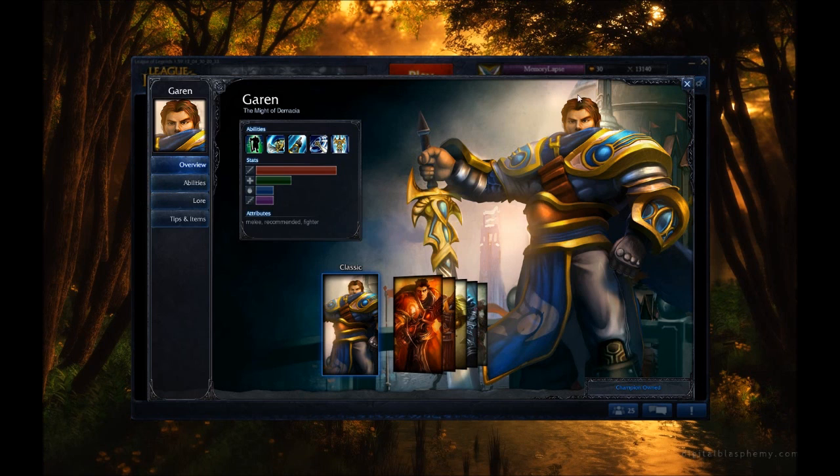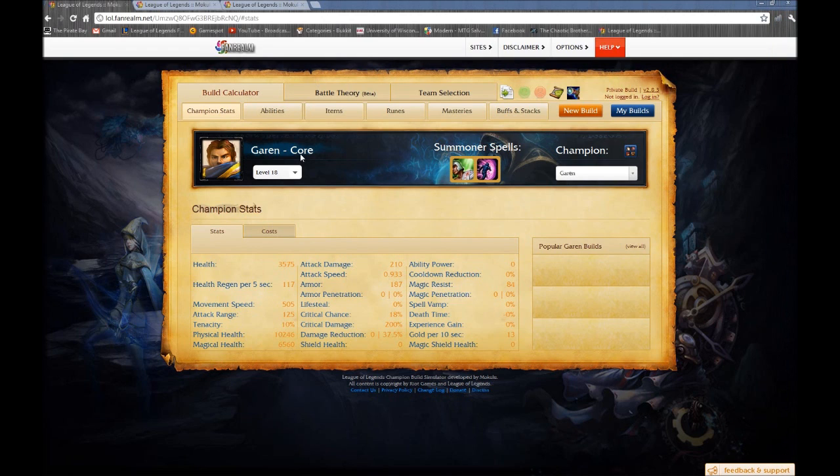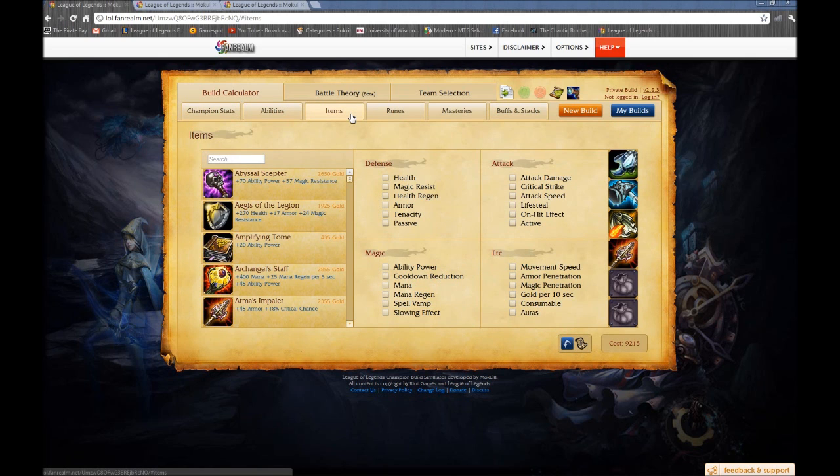Let's dive right into the updates to Garen's core item build and masteries. Starting out, let's talk about some changes to League. Atma's Impaler got a small nerf — the bonus attack damage it gives was reduced by 25%, which is not too bad. It was overpowered in a way because it was giving about 60 attack damage, on par with Infinity Edges and those top-tier damage items. So they toned it back a bit but left the rest intact. Let's take a look at the core item changes.